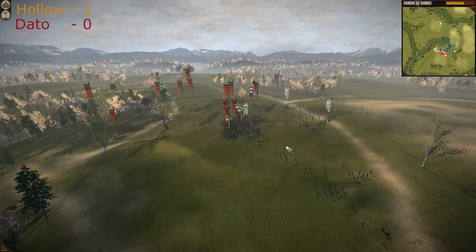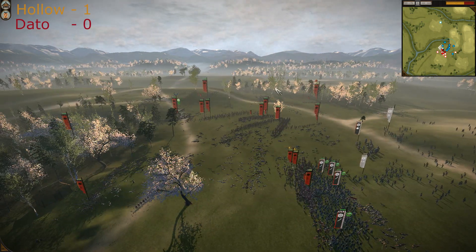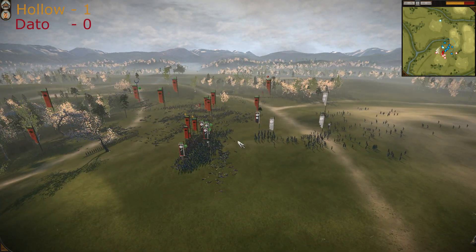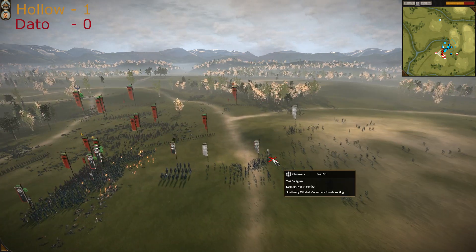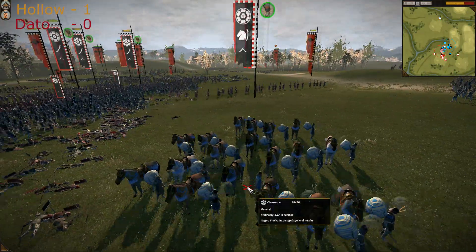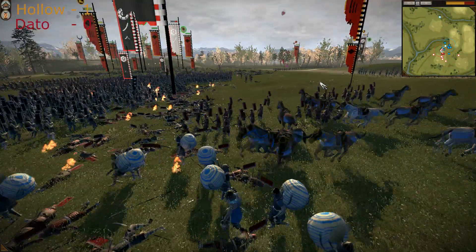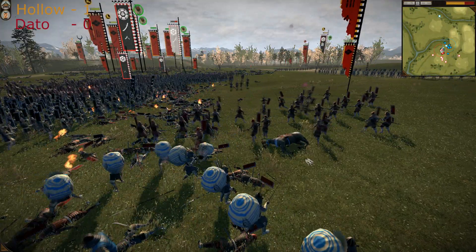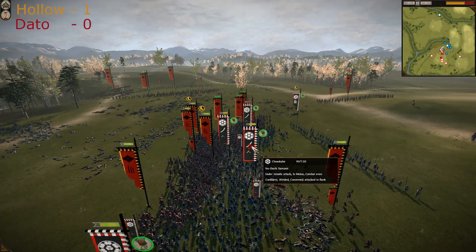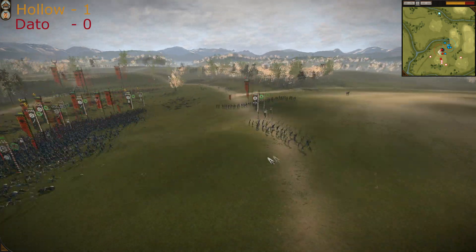The fate of this battle is settled — Takeda has won the left flank and is winning the center as well. These guys are wavering but the general is still alive. They are dismounted and Yari Samurais are coming to kill the general — several horsemen have been killed.